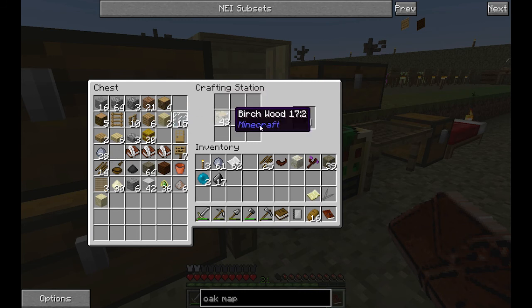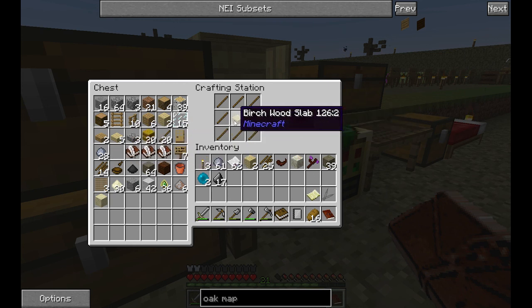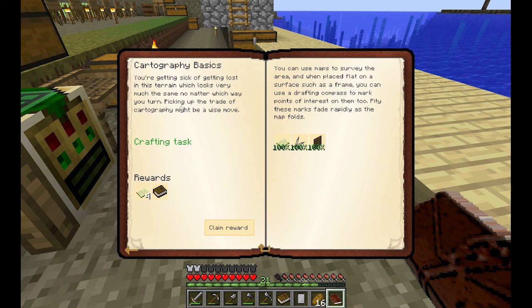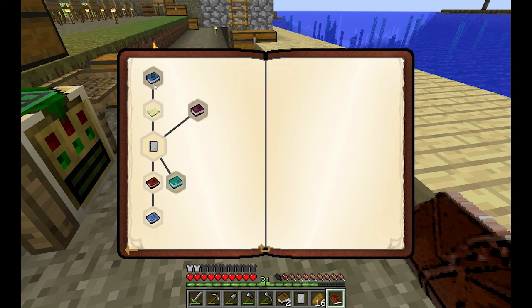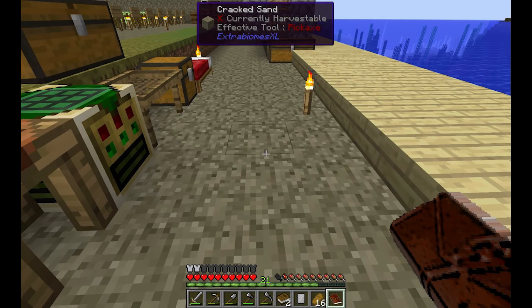Let me get a few more sticks. I'll use these — and a birch map frame, maybe I can use oak wood instead. That gives us an empty map and a book. The atlas description says: the scope of a map doesn't cut it — you can collate multiple maps in a single tome called the atlas. With a drafting compass you can mark locations on the fly.